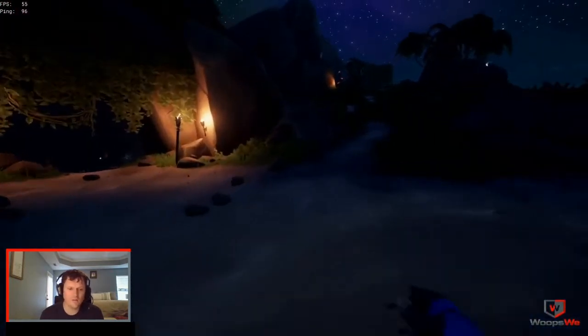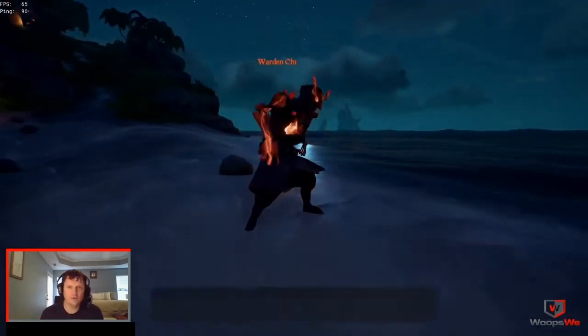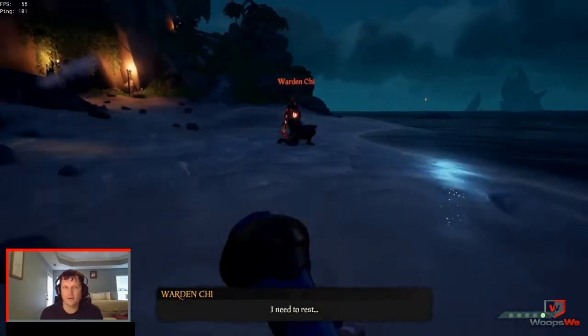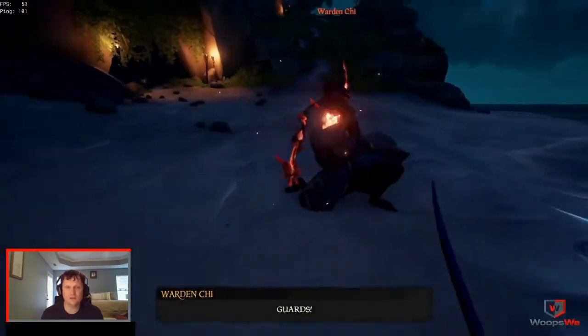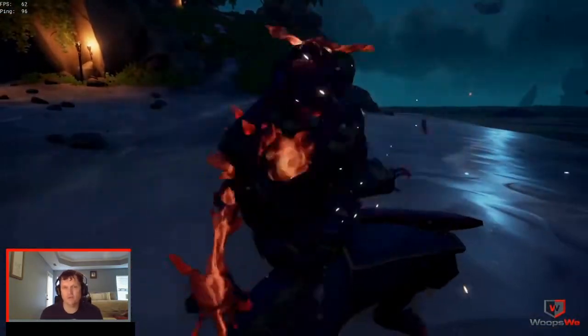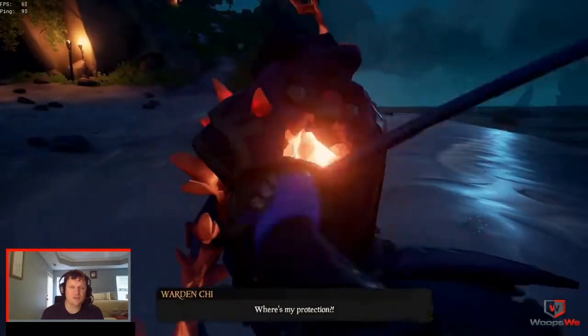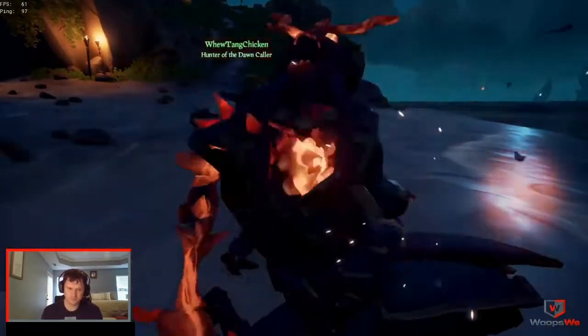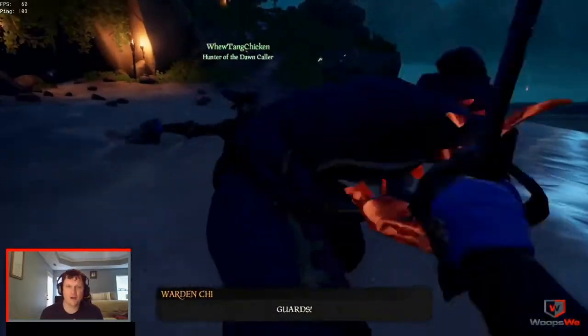When you get to the island you're going to find one of four bosses. The one you see me fighting in the background is just one of the four — they all do the same thing, they just have different names and look a little bit different. Also, there are some accommodations for defeating each of them five times to get some tattoos.